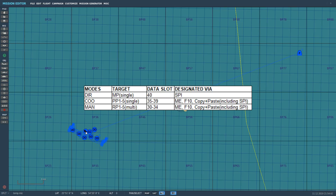Now we need to look at how those mark points, pre-planned points, and route points can be generated — because this aircraft is so complex it's prudent to know your options. For Direct mode, generating the mark point in data slot 40 is a special case: data slot 40 is dynamically linked to the SPI, so all we have to do is generate an SPI.